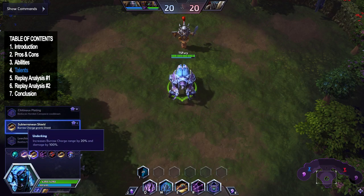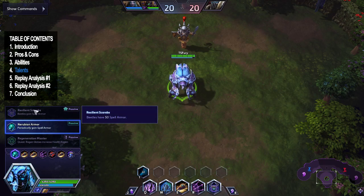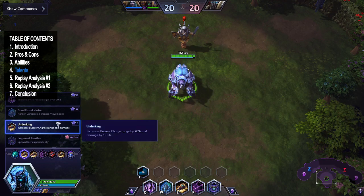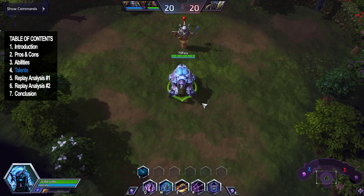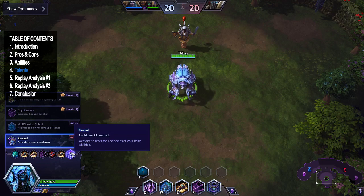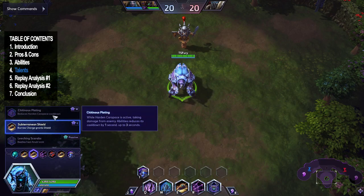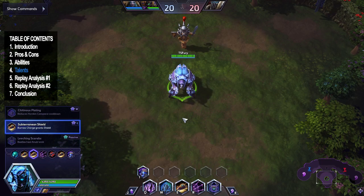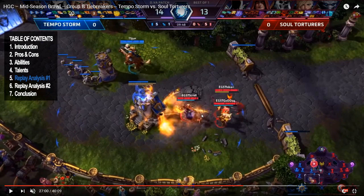There's not much else worth picking on Anubarak's talents — some of the beetle talents at level 1 and elsewhere are just weird and not really useful. Almost always the build I've shown is what you'll see warrior players in HGC using, with the main variations being at level 7 and level 13. Definitely check out this build — I think it's probably the strongest one.